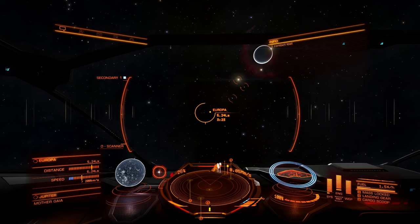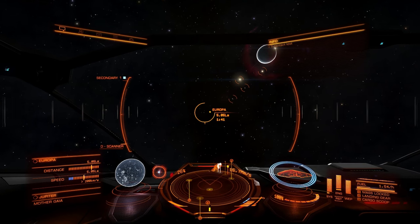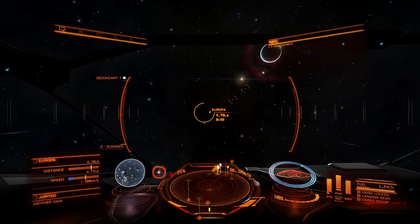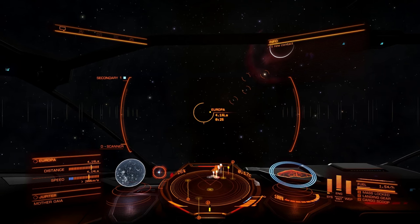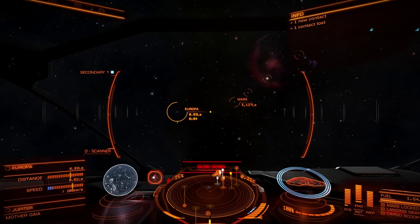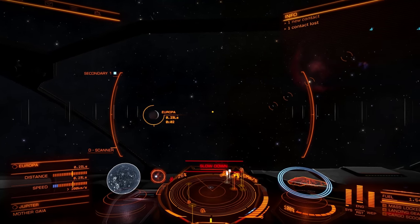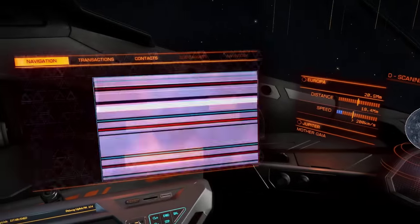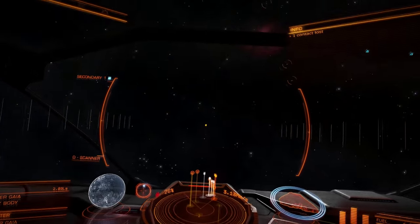In other words, if we ever get to land on Earth, they'll have to find a way for it to keep looking like Earth as we recognize it. Europa — no, that looks like the same procedurally generated thing. It definitely does not look like Europa; I don't need to get any closer to figure that out.